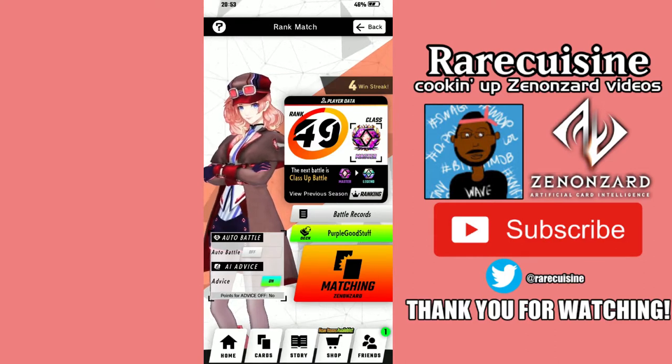I wanted to do a video in the style I used to do towards the beginning of my channel, where I would just record my phone screen and then upload it. I'm going to be attempting a class-up battle from Master to Legend, and to make myself feel a little better about it, I'm going to turn AI advice off. Let's see where we go with this.